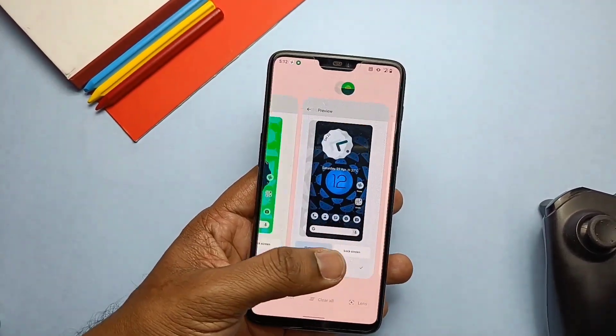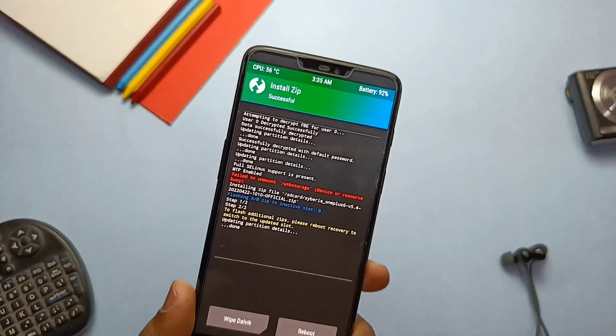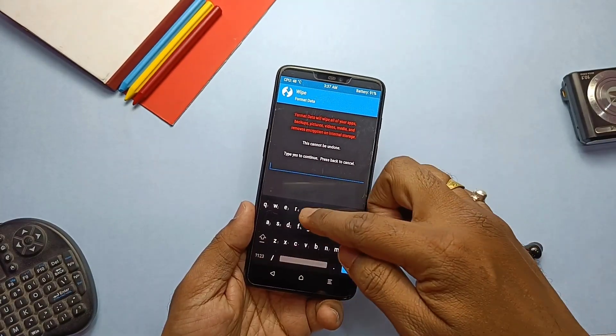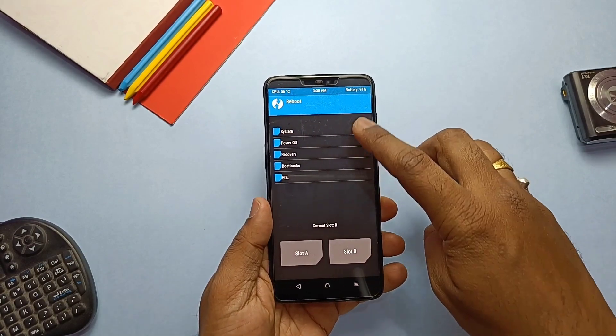I didn't show the installation here, but you can check the last Cyberia video from the right side card. You just need the ROM zip file. If you are already on Cyberia, flash it in TWRP. You can also use the inbuilt OTA updater to download and flash the update. All flashing has been done here, so without wasting your time let's get started.